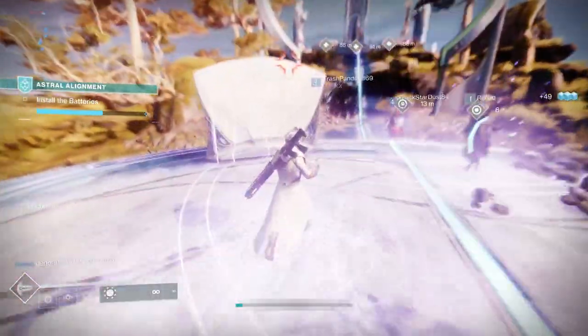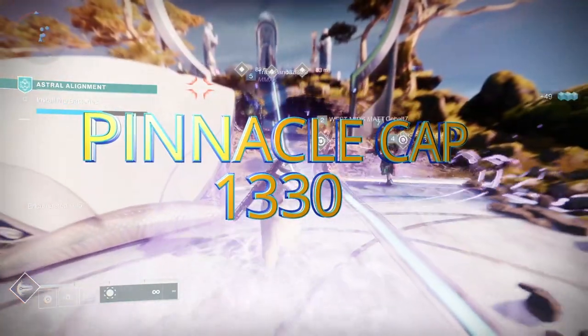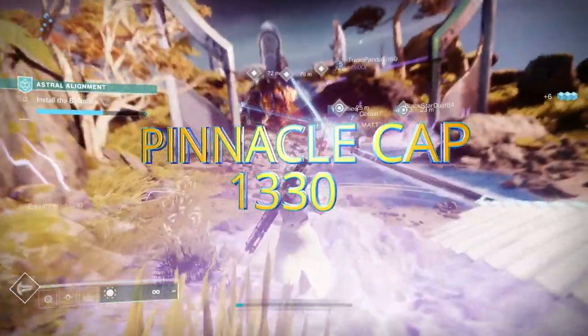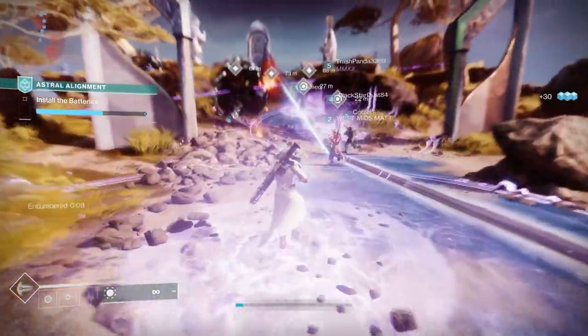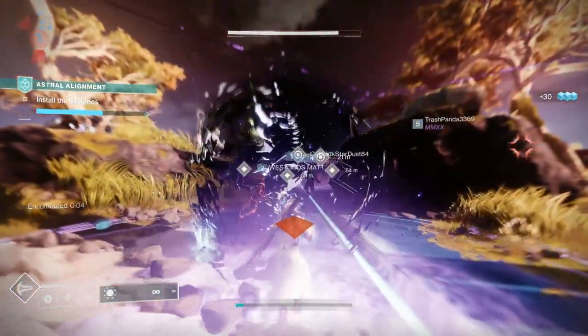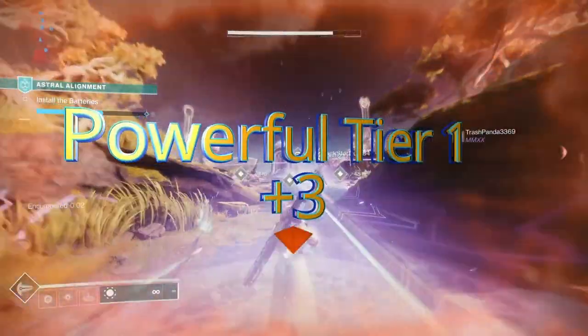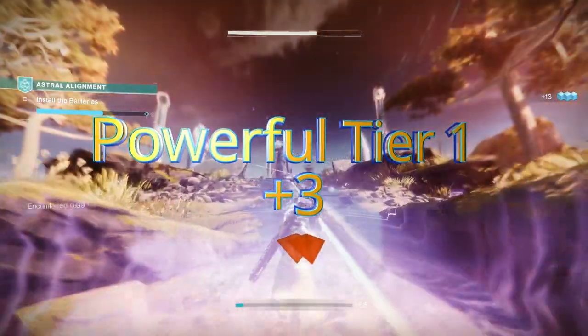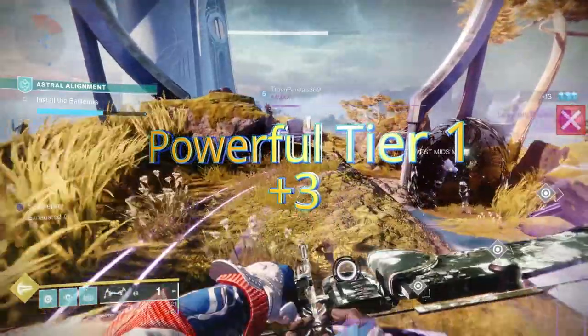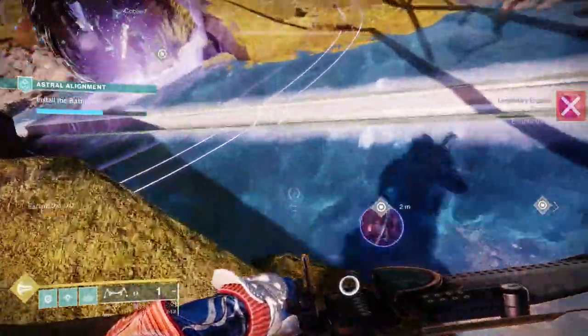Finally you've got the pinnacle cap and that's 1330, so any pinnacle activities will reward up to 1330. Let's have a look at the powerful drops and tier one rewards first. Tier one powerful rewards can be gained by completing the following activities and they will drop at plus three above your current level, up to 1320.